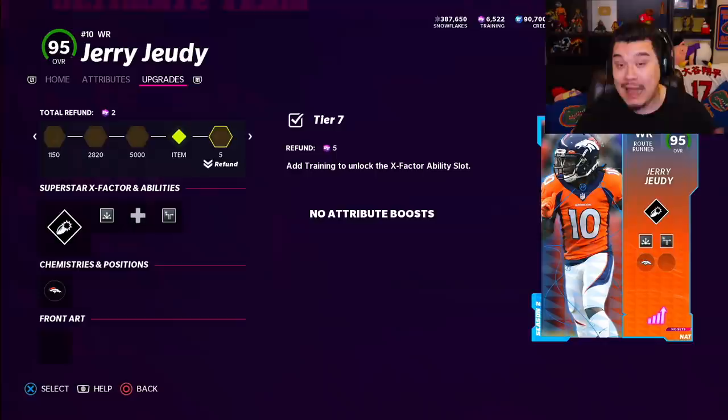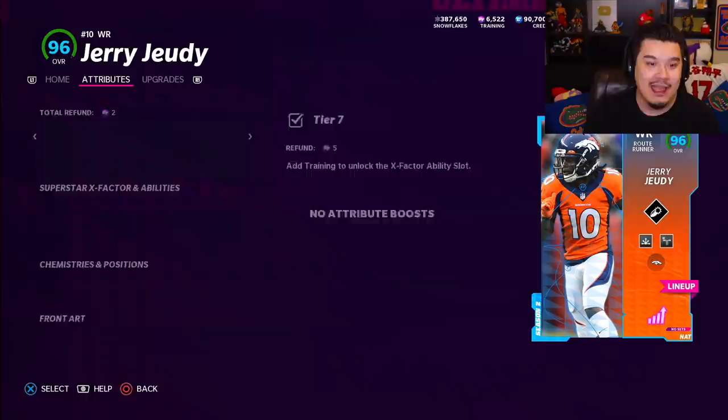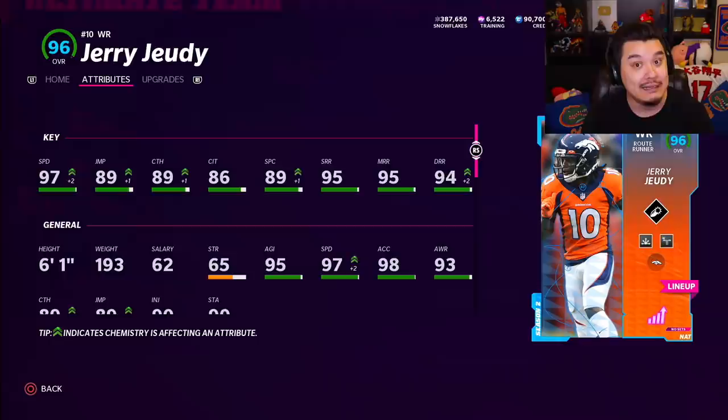I would not recommend doing that - would not recommend starting a PC Madden account because you got to pay for it, but that's how I did it and got it this early. Anyway, this is what Jared Judy looks like in the squad - 97 speed of course, and if I had a Broncos theme team, 99 speed. So you Broncos theme teamers might want to get on that grind.